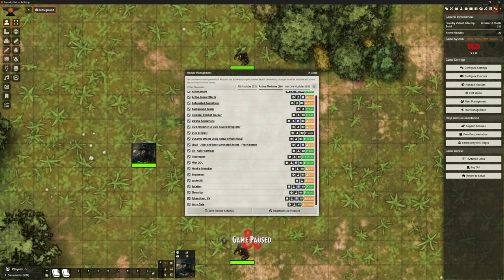Hello and welcome back. This is the Clay Golem. This is Foundry VTT version 12. We're looking at a mod today called Splatter. You can see I've got it installed here and it does have a dependency which is lib color settings.